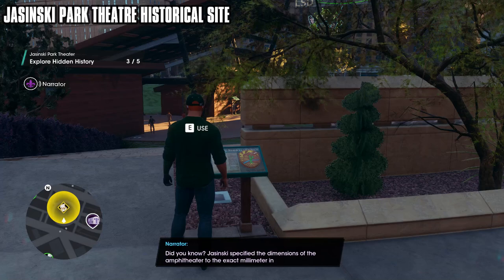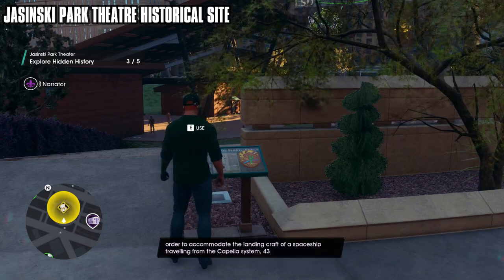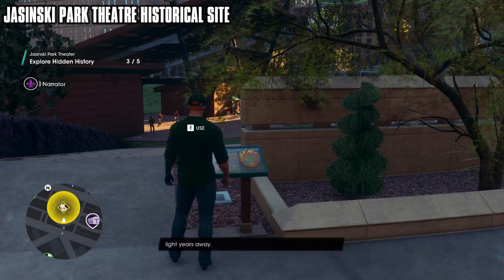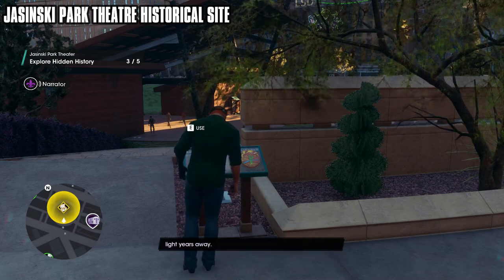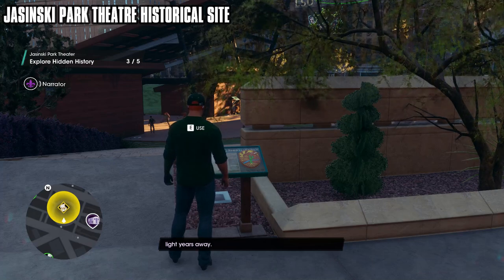Did you know? Jasinski specified the dimensions of the amphitheater to the exact millimeter in order to accommodate the landing craft of a spaceship traveling from the Capella system, 43 light-years away.